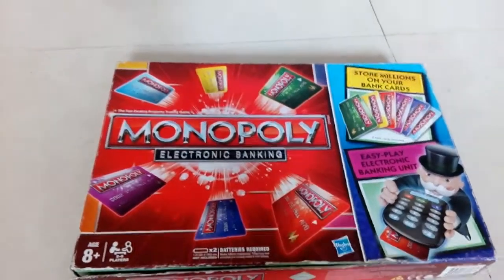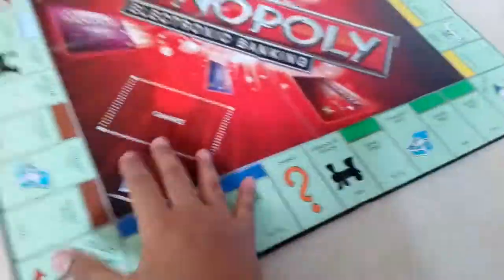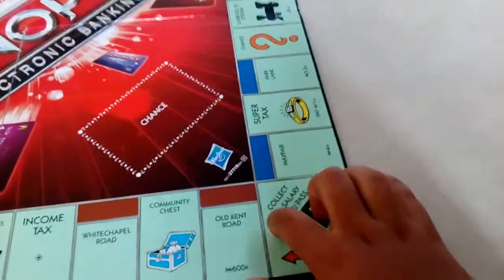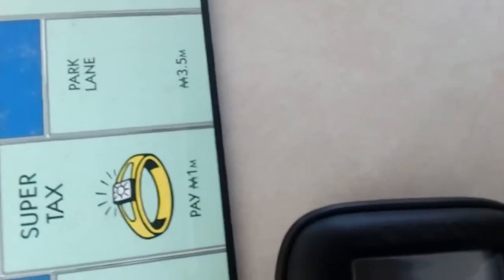Today I'm doing a video on Monopoly Electronic Banking. This is the first pack — this is the board on which we play. It's a pretty cool game. We start here and go around the board, and when we complete one round and pass or land on Go, you get two million as salary. There's also the electronic banking machine where we can store our money, plus or minus properties.